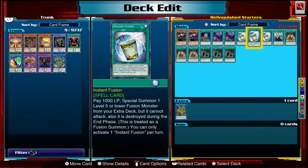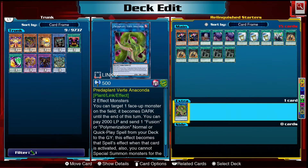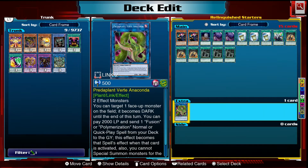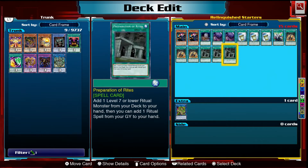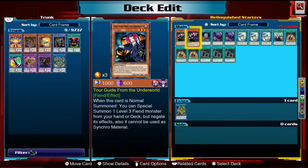Another way to utilize our fusion spell is by making Predator Plant Verte Anaconda, a Link 2 monster that requires two effect monsters. It can copy the effect of your fusion spell, send it to the graveyard, and you get the effect that way — so it's a way of not having to rely on searching. We also play two copies of Tour Guide from the Underworld to make Predator Plant Verte Anaconda a little bit easier.